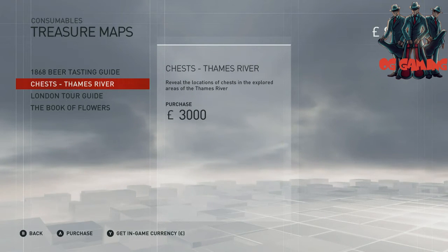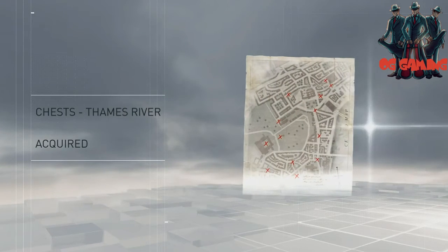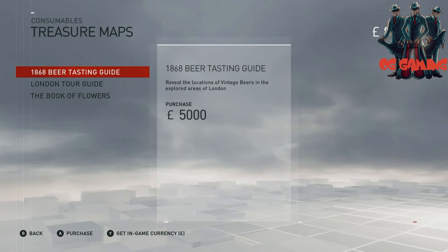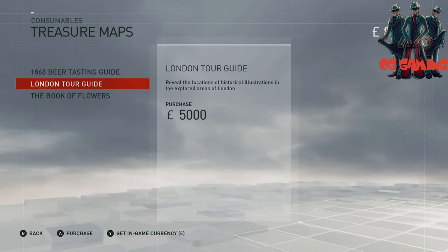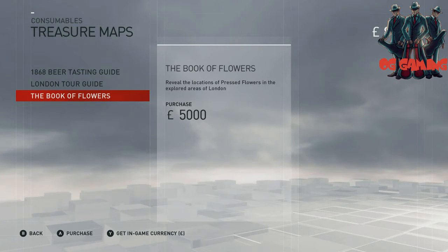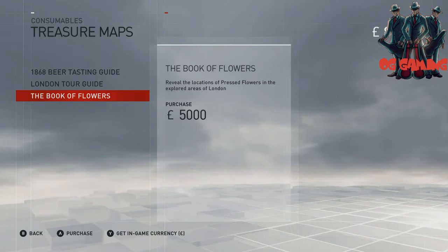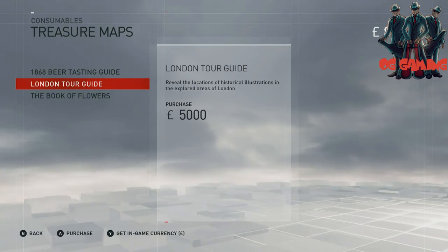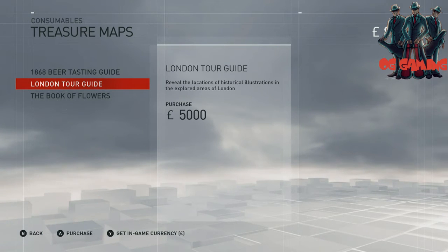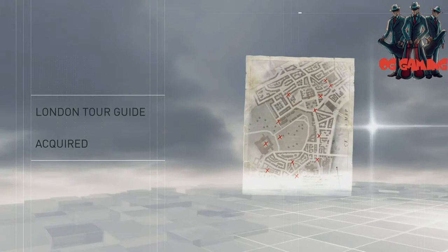The only thing you don't get from all of this is the helix glitches — those you will have to look up somewhere, or get somebody who's found them all to tell you. But for everything else, you can go in-game, buy the maps, and they all come up. You don't have to search YouTube and find somebody who's tracked them all down.